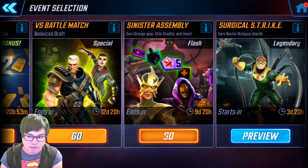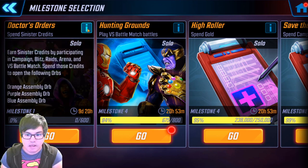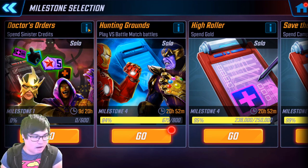So if you click on the Sinister Assembly event here, you're brought to the Doctor's Orders milestone, which you need to spend Sinister credits in order to progress. It's largely a one-to-one conversion. You do need to spend a certain amount of credits to open the orbs. You can open any of the orange, purple, or blue assembly orbs. I would normally recommend people to save for the orange orbs — I think that's probably going to give you the most worth from this event.